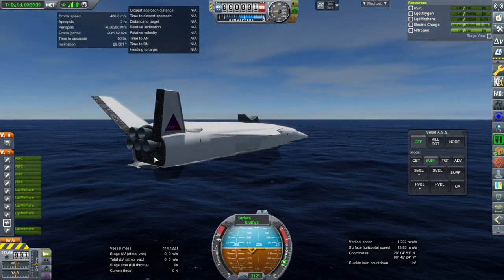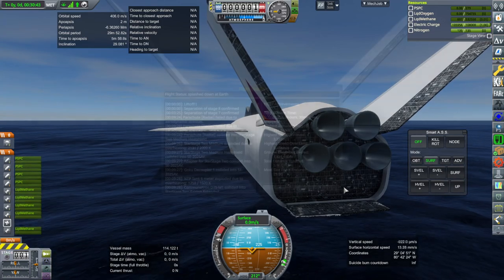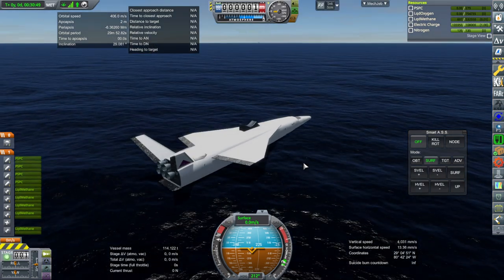Did we lose the bottom row of engines? We lost the bottom row of engines at some point — I guess on the splashdown, the bottom row of engines got hit. You'd see a Rex here — it just says one. Rex splashed down hard and was destroyed. But there were four of them. G-forces endured on the splashdown: 26 Gs — so that's harsh. The descent was like 12 Gs or so. More work needs to be done on this.